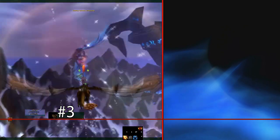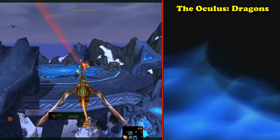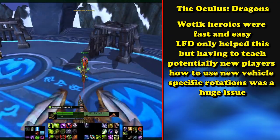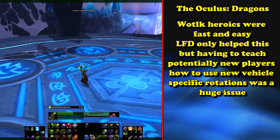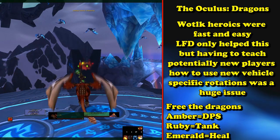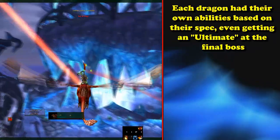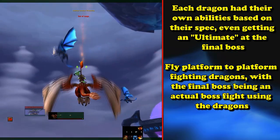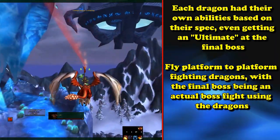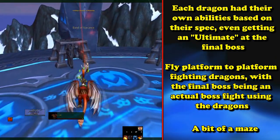And at number 3, we include a famously hated dungeon: the Oculus. This dungeon was quite infamous because of its vehicle mechanics, but mostly because of its role in the Looking for Dungeon system. People wanted to blast through the dungeons in Wrath of the Lich King, and this one was hard to overgear since it had required vehicle mechanics. About a third of the way through climbing this tower of floating discs and panels, you would come to three dragons in cages — an Amber Damage, Ruby Tank, and Emerald Healer. Once you freed them, you could speak to them to get an item that summoned that dragon as a vehicle for the rest of the dungeon. From then on, you needed to work your way through a 3D space, flying through the sky to fight dragons and land on other platforms to fight on foot, eventually leading to the final boss — just on the dragons. I'm sure you can see why people would have a problem with this in random dungeon queues.